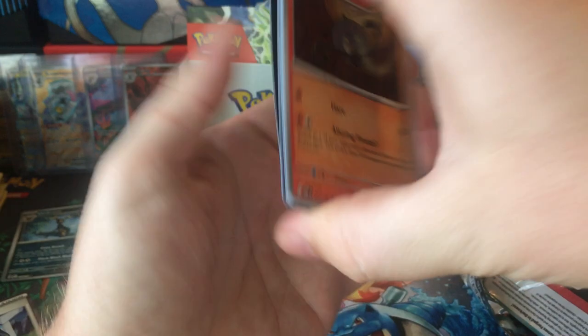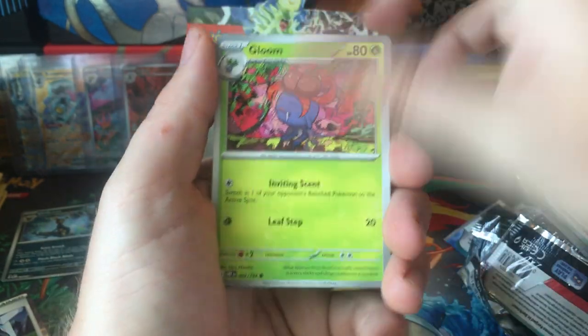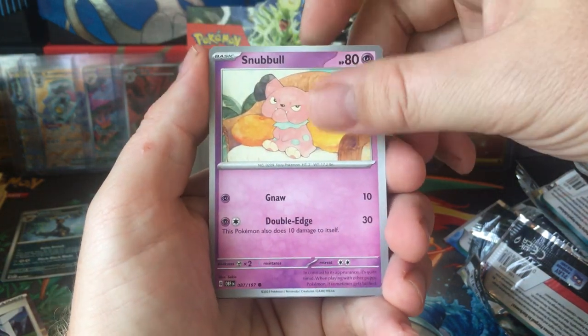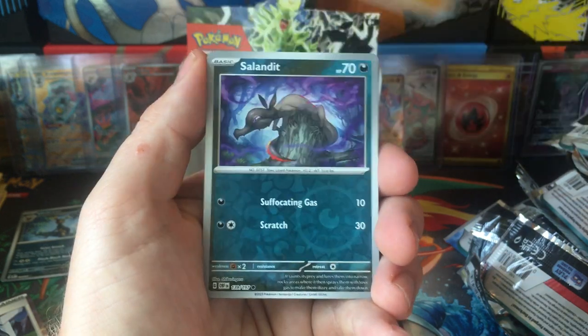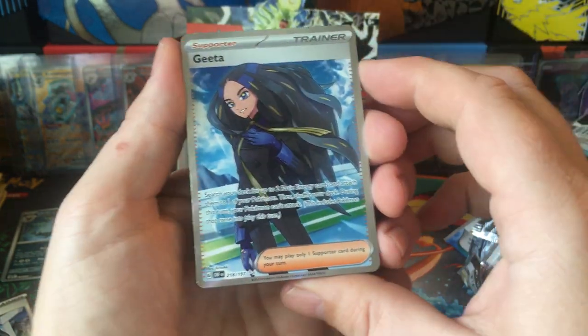Tyranitar, Packard here. Lampent, Gloom — that might be the first Gloom. Bronzor, I don't think I saw that one yet either. Skarmory, Wugtrio, Darmanitan. Nosepass Reverse, Salendate Reverse, and Geedah.